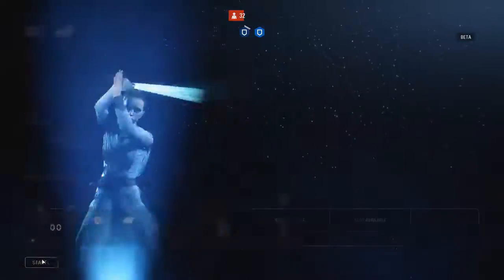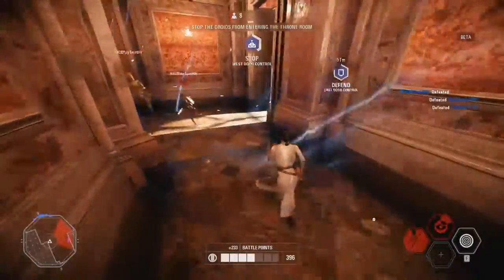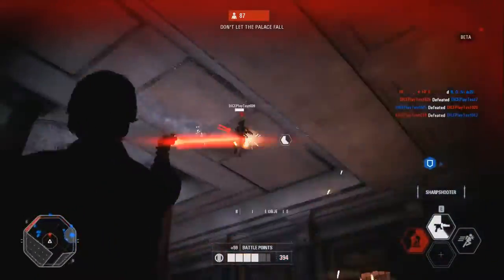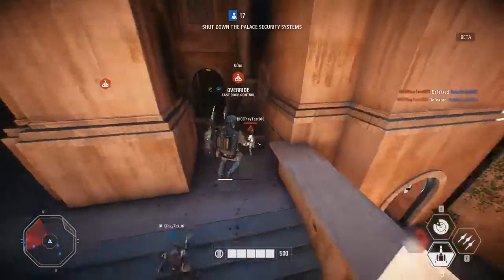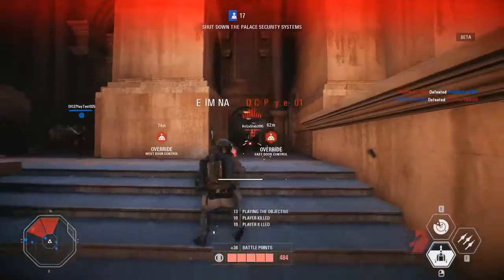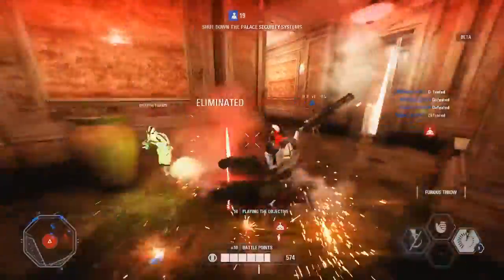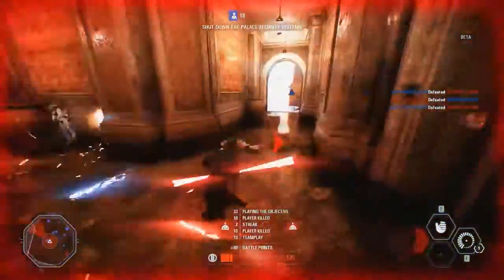And if you get enough battle points you could of course come into the battle as a hero. Rey on this level is great for defeating rooms full of droids. Even Han Solo with his powerful blaster and explosive device. The separatists however get access to Boba Fett and more — just as deadly and precise. Remember that heroes can regenerate health now too, so if you're wounded fall back and wait to regain health before storming back into the battle.